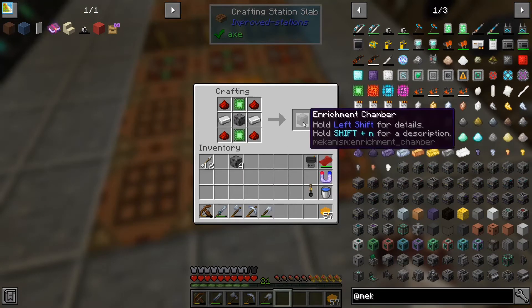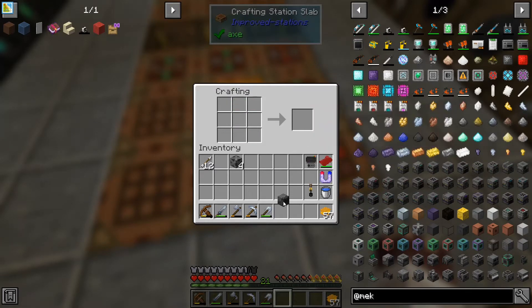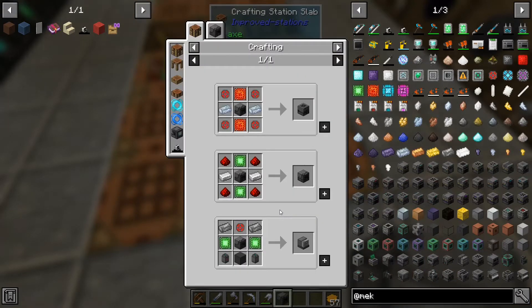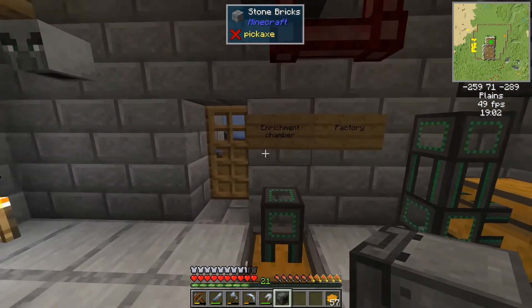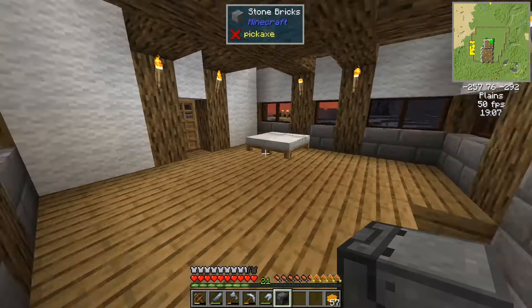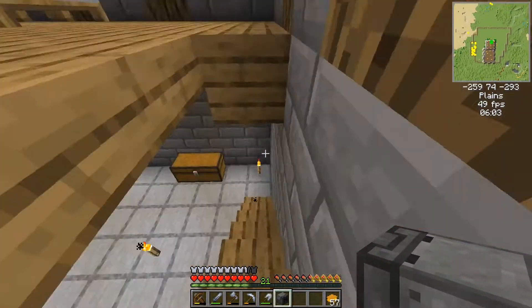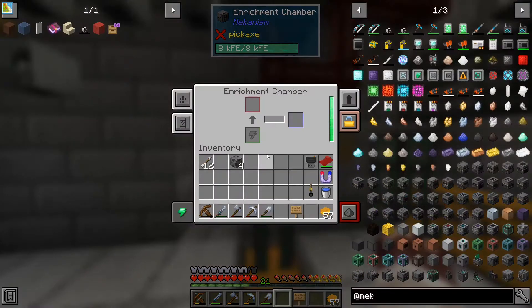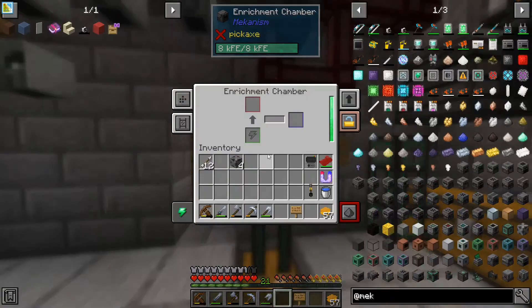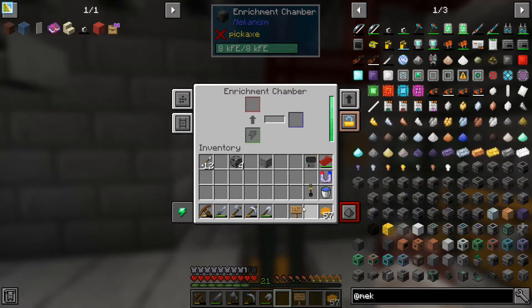I can't remember what this makes — oh, it makes an enrichment chamber. Hold left shift for details. For me it's set to R for recipes. Let's go have a sleep to skip the night and get rid of the crickets. Right, so the enrichment chamber should be here. My understanding is you put something in it — it's got power now. Let's just do it with one thing.